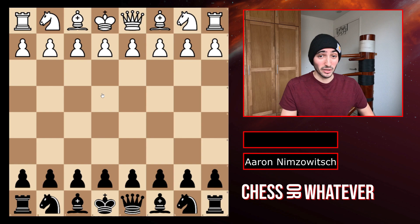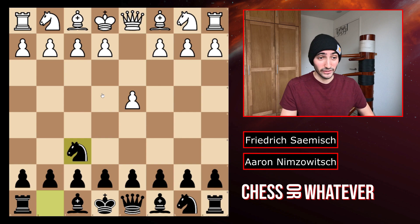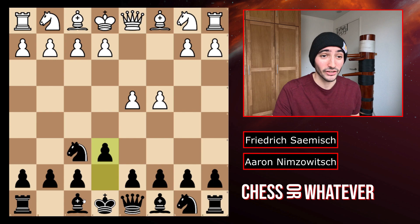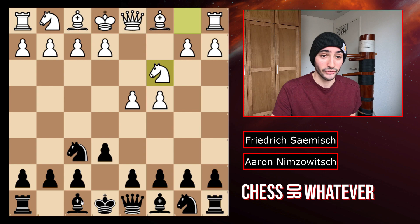Aaron Nimzowitsch is playing with the black pieces and Friedrich Sämisch with the white pieces. He starts with d4, knight to f6 and c4. We have a Queen's Gambit. After e6, Nimzowitsch is trying to play the Nimzo-Indian, named after Aaron Nimzowitsch and the country of India. If you would play knight to c6 and the bishop here, this would be the Nimzo-Indian Defense.